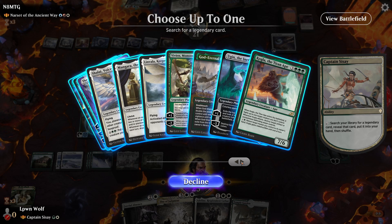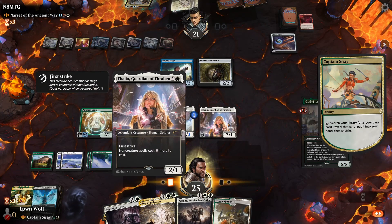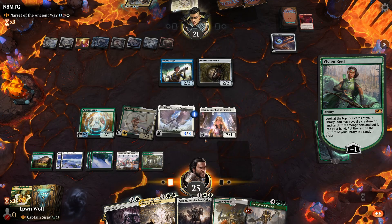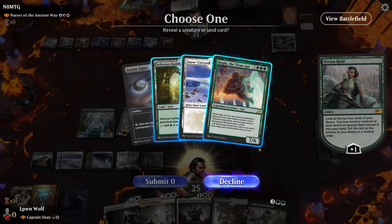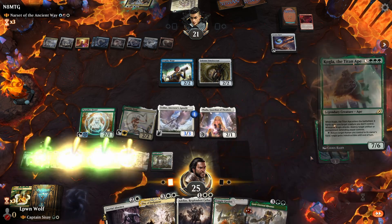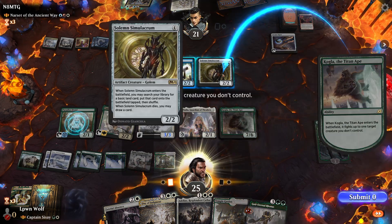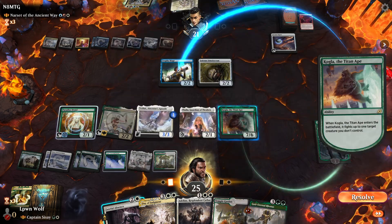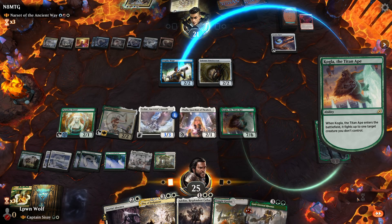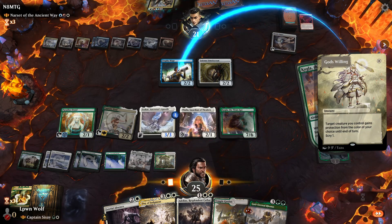Let's search for a card with Sisay — you can see the sheer power if she's untouched, she can just get anything. We can even start going for Wincon really. Let's find something else with Vivien Reed — Kogla, wonderful! I think we're going for Kogla first because we can also give him indestructible by returning a human to our hand. We'll kill the Trophy Mage — unless they give it Hexproof. God's Willing, yeah that makes sense — they choose green, okay.